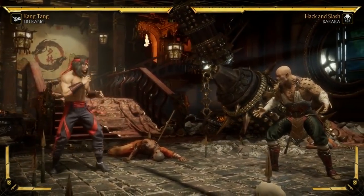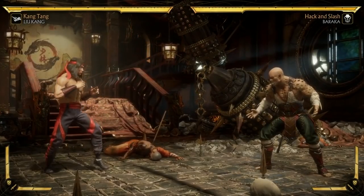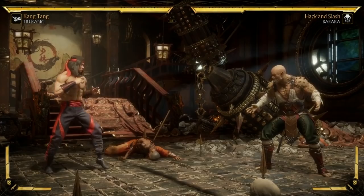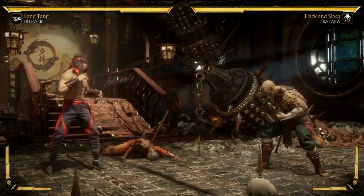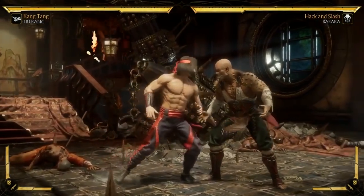Real quick also — we will be getting to a fatality for each character. We're going to do it in a quick little versus match to make it easier, and we will show you the fatal blows as well. This loadout I wanted to be based on his nunchucks. I gave him a couple of nunchuck moves.